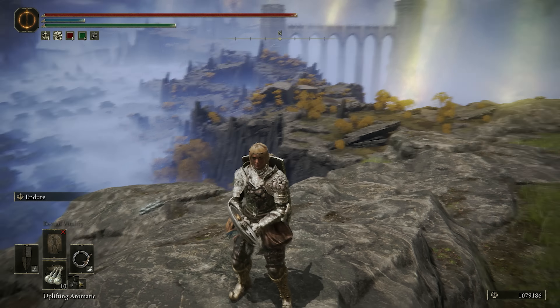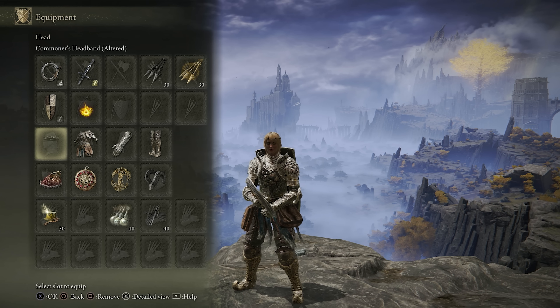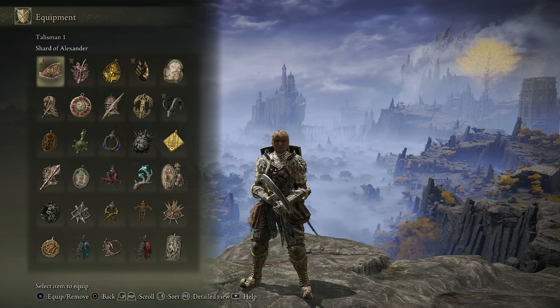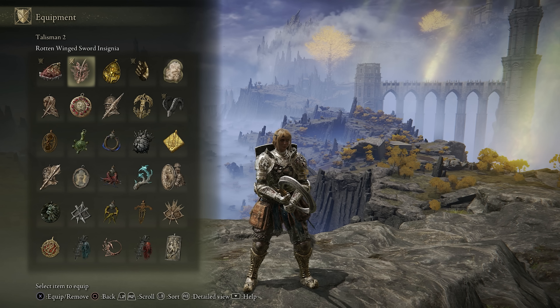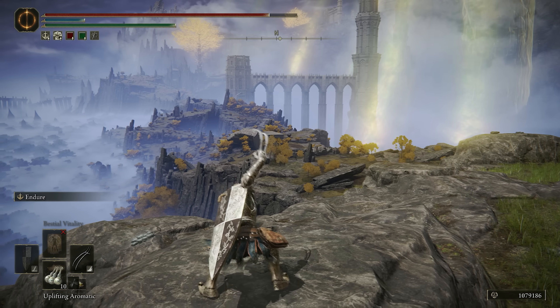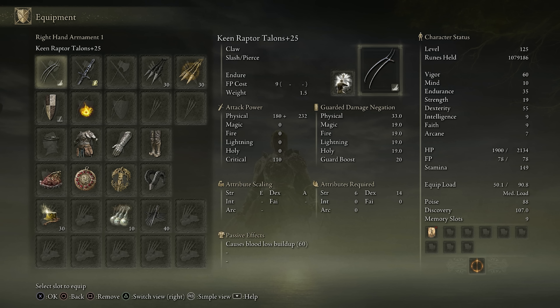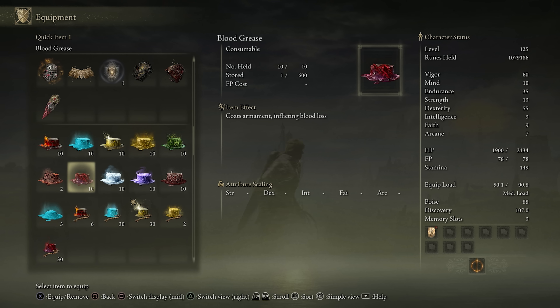I really love the Urumi — it gets a fully charged heavy attack into light attack true combo. You can maximize this damage very easily by using the axe talisman, or having the multi-hit talismans as well. All of those stacked together can be very damaging. I don't actually have the axe talisman on this setup because I plan to use the Shard of Alexander more, but having the multi-hits is also very effective.